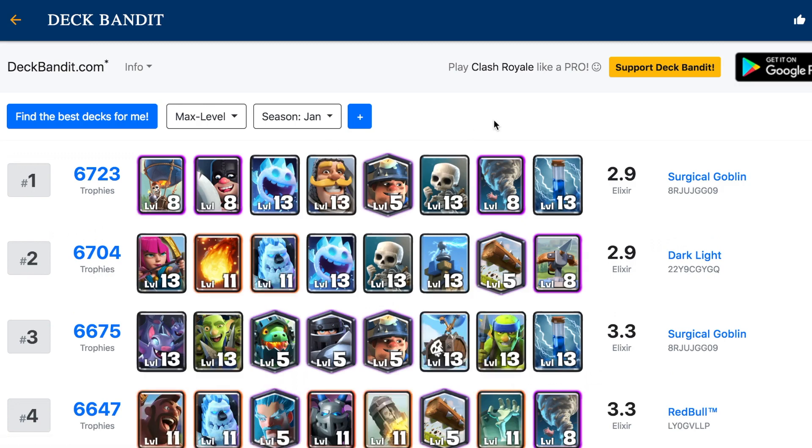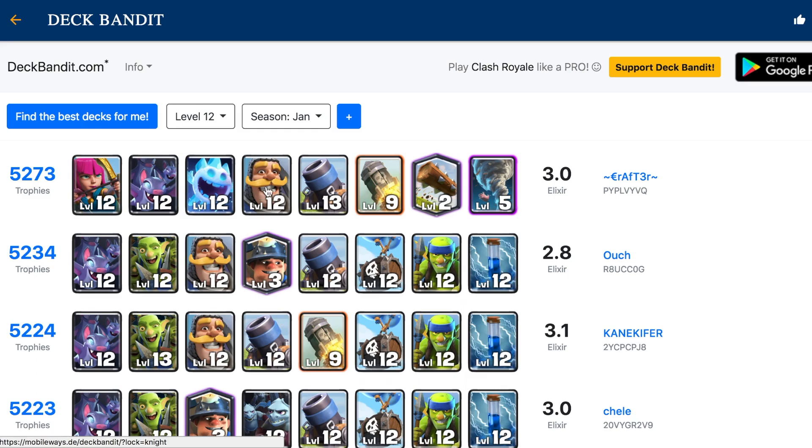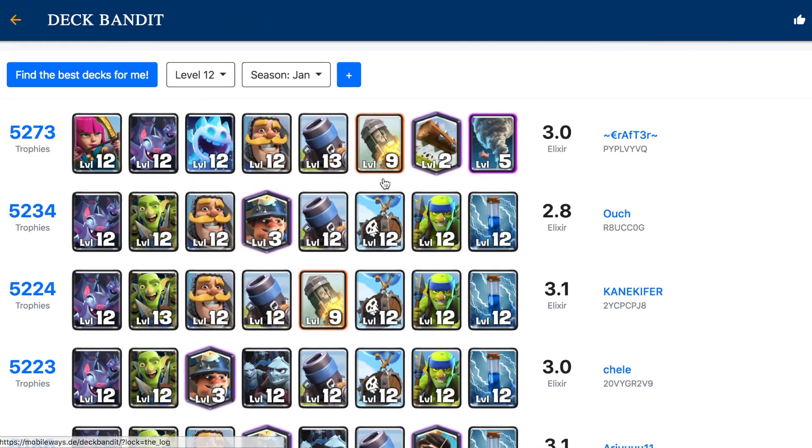Next up, we have a tool called Deck Bandit. It shows you what decks you can use that are very effective on ladder for your card level. You click 'find the best decks for me' and choose your card levels. Let's say I'm level 12 with level 12 commons, level 9 rares, level 5 epics, and level 2 legendaries — I click that button and it shows the best decks for a level 12. One player here has reached 5,200 trophies with a classic mortar cycle deck, and another is using a really similar deck to mine and also reached 5,200 trophies.